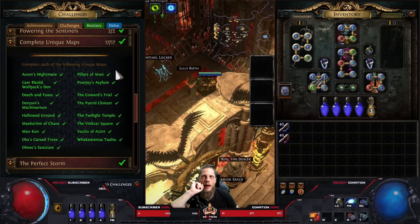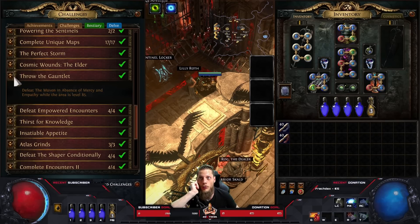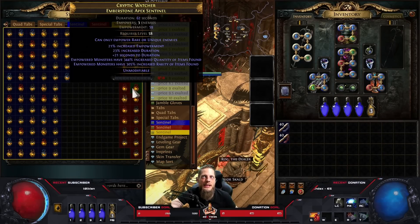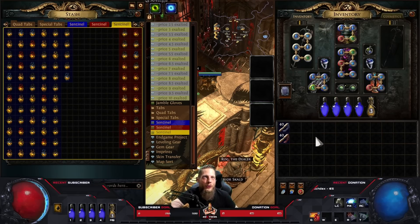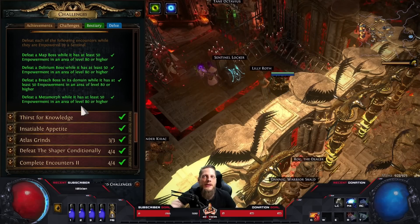Completing unique maps - super easy, you probably find 90% yourself and buy maybe one or two. Uber bosses - Uber Cyrus, Uber Elder, Uber Maven - all quite simple except Uber Searing Exarch. For 'Defeat Encounters While Empowered by a Sentinel' - you need 50% empowerment in area level 80 or higher, which is T14+ maps. You use yellow sentinels, hover to see the empowerment value, find one above 50, run to the boss, activate it, and kill it.